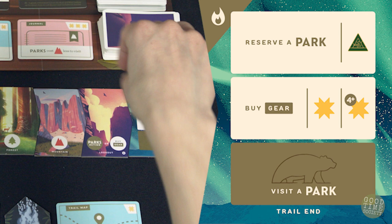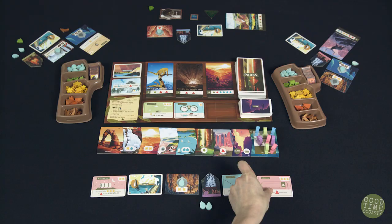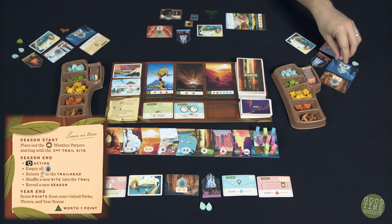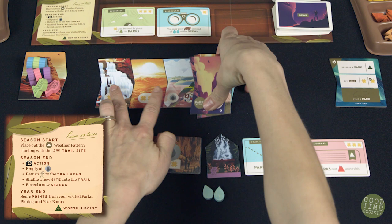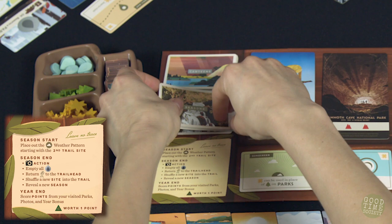Afterward, the season ends. A few things happen here and they are all outlined right on the board. First, the player with the camera may take a picture, paying the one token cost. Empty the canteens, returning all water tokens to the general supply. Return all hikers to the trailhead. Take the trail sites and shuffle in one random advanced site, making the trail one site longer, then re-deal the trail. Place the current season card on the bottom of the deck, reveal the next season, apply the weather pattern, and now you're ready to start the next round.